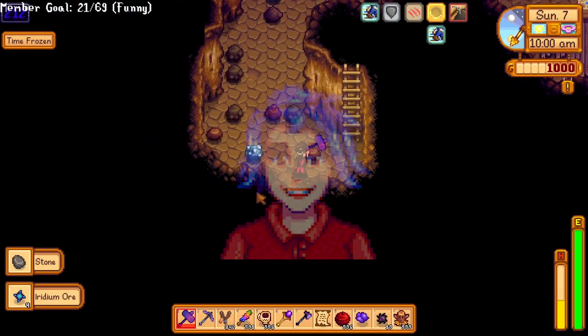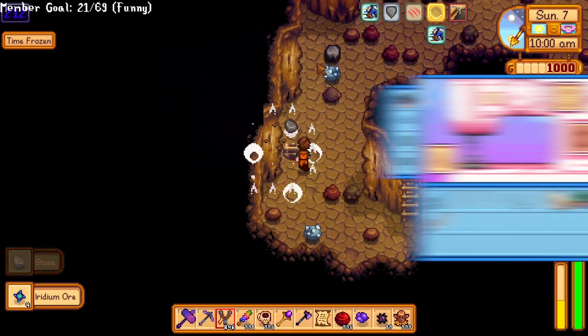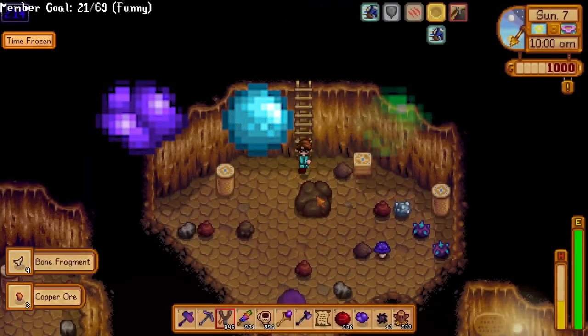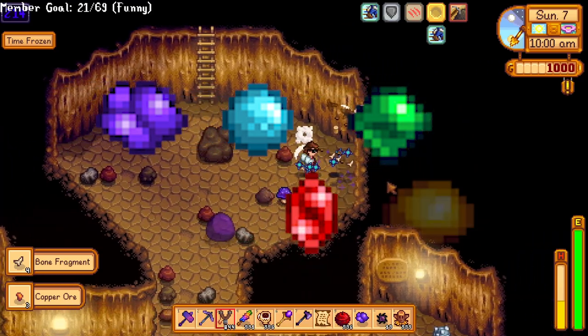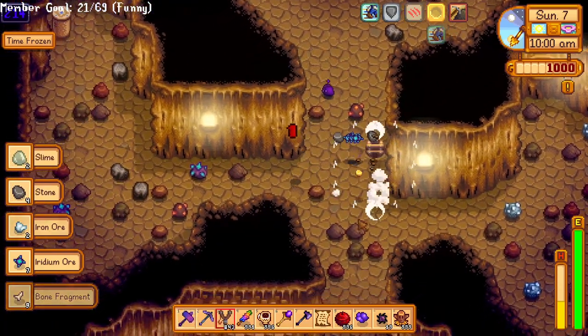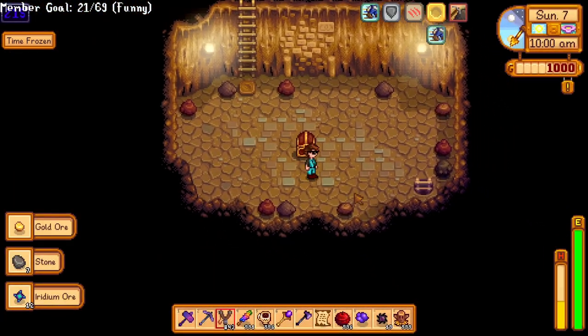Emily doesn't really have a super great story — she pretty much just likes sewing and stuff. She likes rocks like amethyst, aquamarine, emerald, jade, ruby, and topaz, so she's pretty easy to make friends with. Her birthday is Spring 27th.